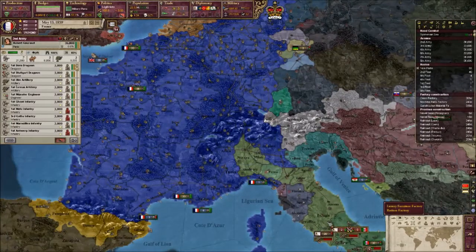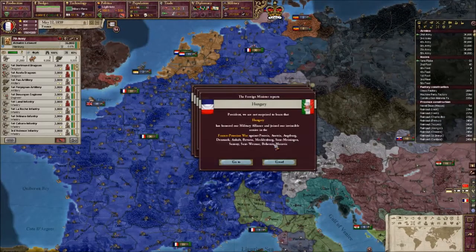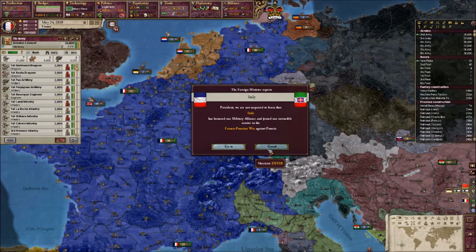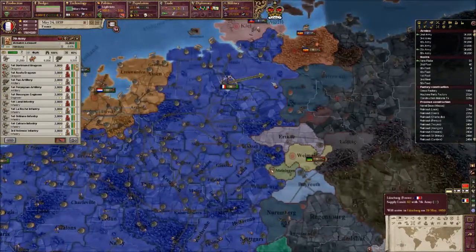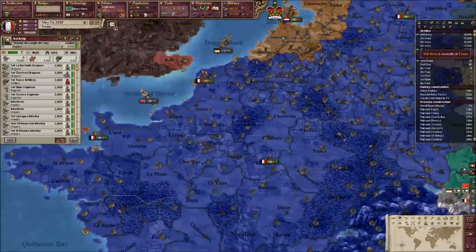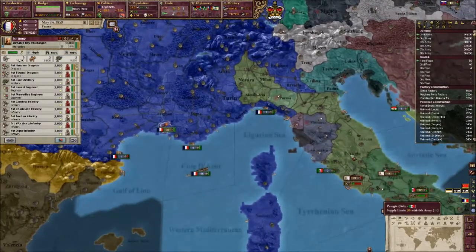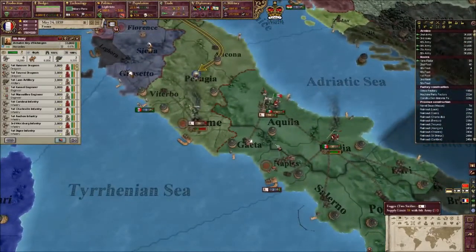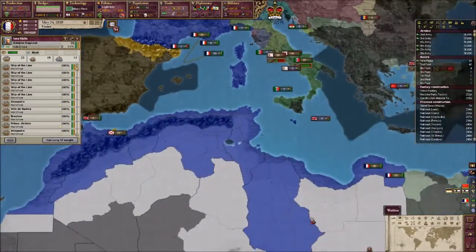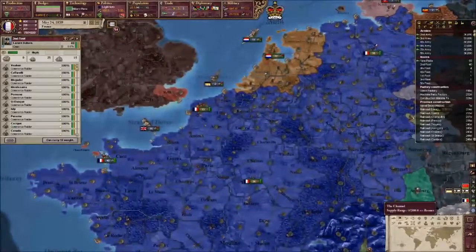Let's drag our armies down here. Oh fuck - is this the first time we've ever been declared war upon? I think it is. Well, Prussia, you have made a terrible mistake. Our armies will reinforce. I might have to reinforce Italy as well. Let's go and blockade all other ports. The British are doing a good job at distracting the Ottomans so I've only really got to worry about the Prussians now.